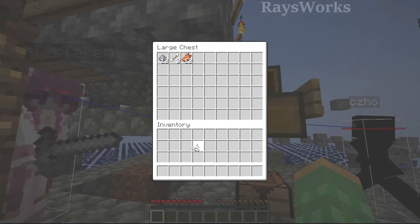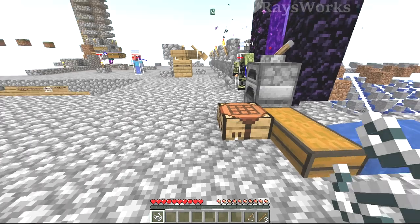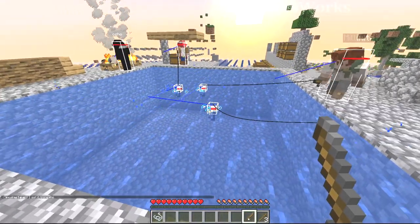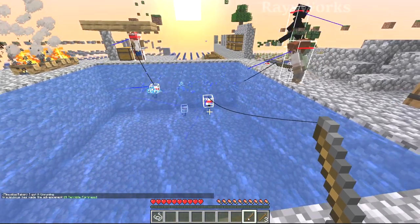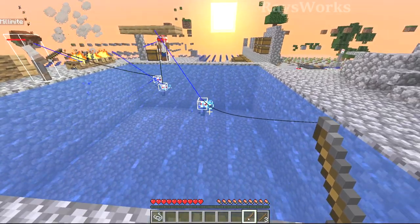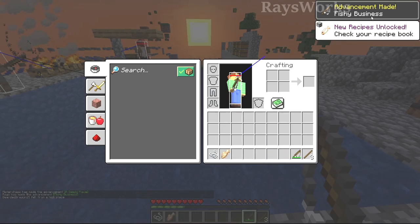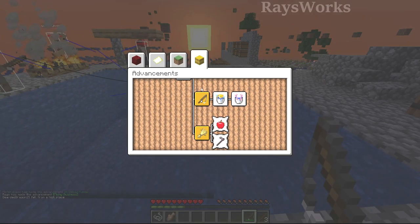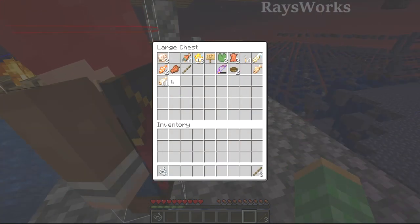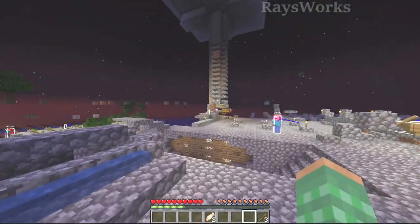We got some string from the mob farm, so let's go ahead and make a fishing rod. We could also make a bow. Fishing unlocks a lot: enchanting books, name tags, saddles, water bottles for potions, other types of fish, enchanted fishing rods — which are really good because then we could continue fishing without needing more string. We can also get enchanted bows, which would be useful for knocking off blazes or ghasts. We got our first fish and a new advancement: Fishy Business — catch a fish. We got an enchanted bow too, though it has curse of vanishing. We got some food and can fish up more string as well, though our mob farm might be faster.